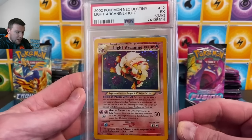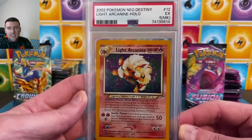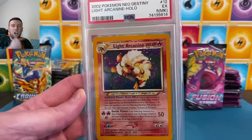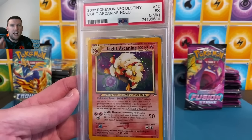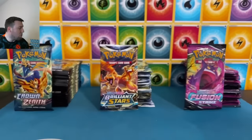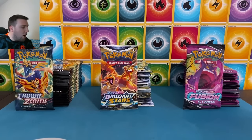Here is that giveaway — this is not the official entry video, but we are giving away a Light Arcanine Neo Destiny holographic on Saturday. Go check out this past Saturday's Sun and Moon opening, you're not going to want to miss that either way — insane stop in that video. That is the official entry video to enter to win. We will draw on Saturday when we have our Temporal Forces.